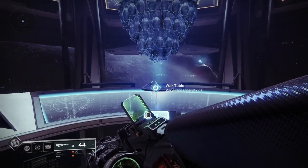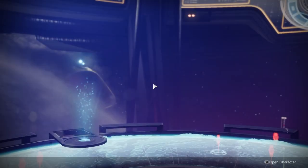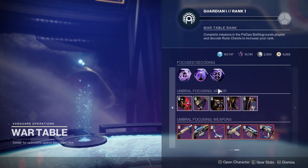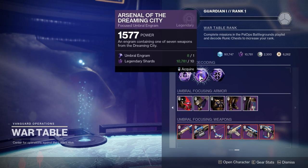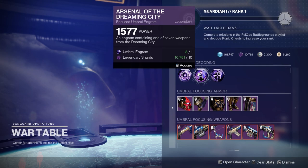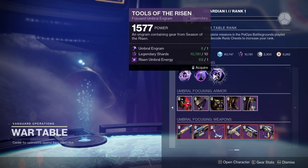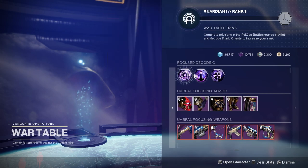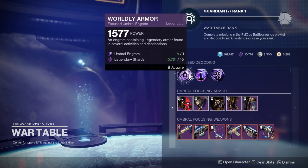We have another option here for the War Table in the Season of the Risen. On the second page, we see worldly armor, Arsenal of the Dreaming City, and Tools of the Risen. I believe if you're a free-to-play player, you only have the first two options — so worldly armor and specific Dreaming City weapons.